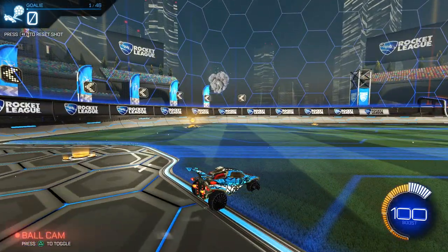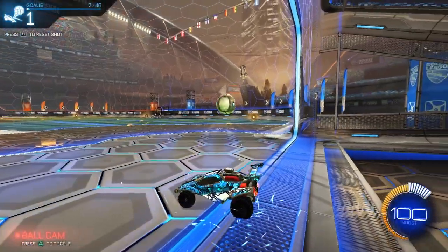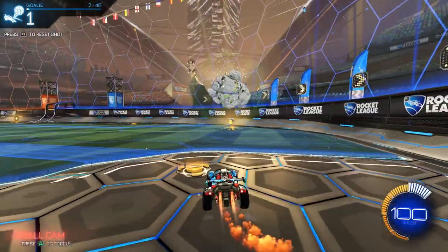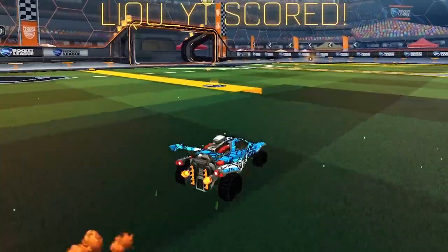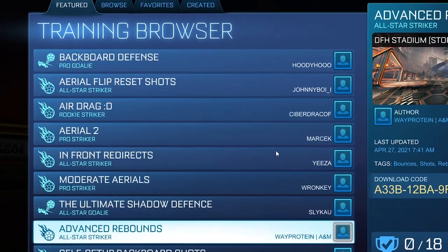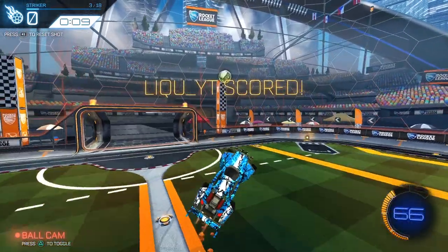Lastly, it's very important to always try to clear the ball to the left or right side instead of up to the backboard. Backboard clears when your teammates are gone are very dangerous, because it's rather easy to retake a ball coming off the backboard - especially considering that today we have a lot of training packs for backboard shots. Just don't make it easy for your opponents.